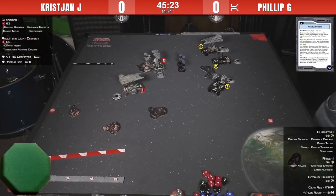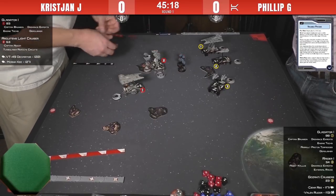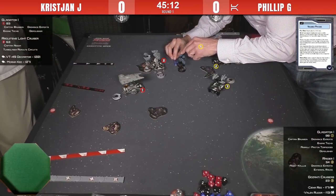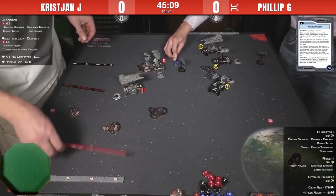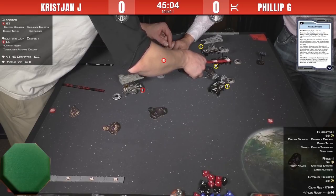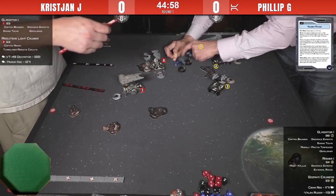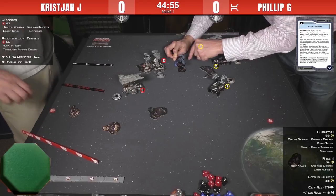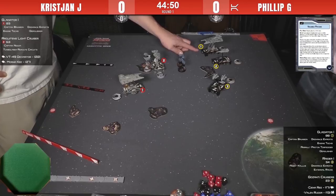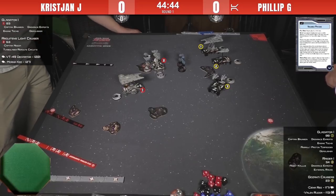The Raider only has two evades and one brace, so if Christian gets an accuracy token he can lock down the brace. Even through the evade token he can do a lot of damage to the Raider. The thing about the Raider is that while it has a brace, it doesn't have a redirect. Even though it has two shields on each side of its small base, it has to rely on engineering commands to move shields around. So it's possible for a ship to concentrate on one side and drill through the shields into the hull — it's not uncommon for a Raider to die with six shields on three of its hull zones and zero on one side.